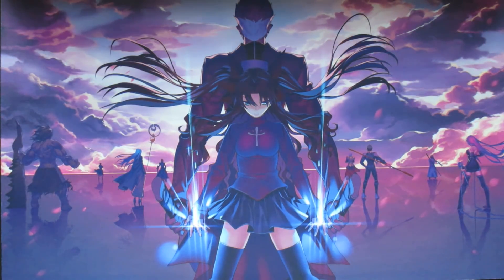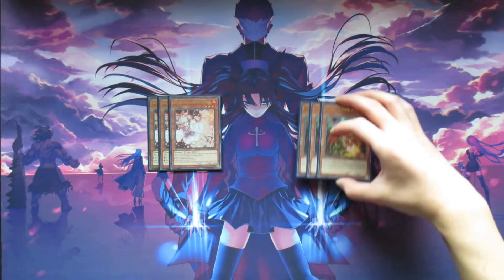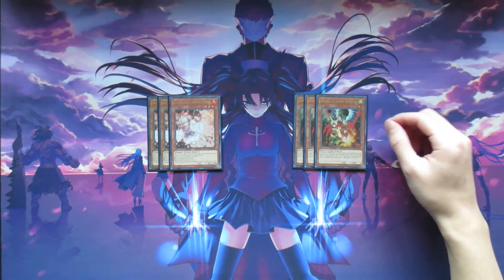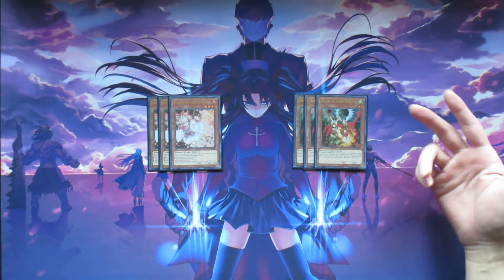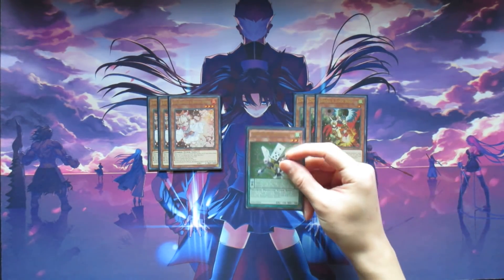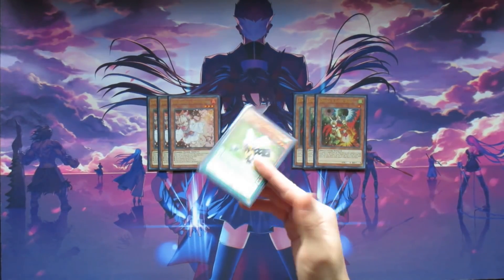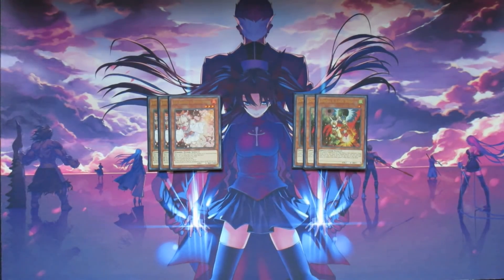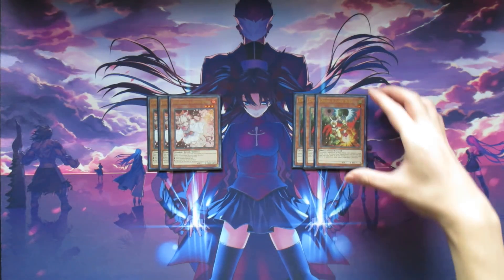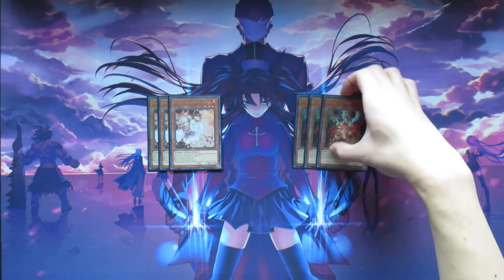Moving on from the monsters into the Hand Traps, we're playing three copies of Ash Blossom and Joyous Spring and also three copies of Droll and Lock Bird. Droll and Lock Bird is a Wind Monster, so if your Garuda banishes a copy of Droll and Lock Bird from your graveyard, you can activate Speedroid Domino Butterfly's effect and add that Droll and Lock Bird back to your hand to basically lock your opponent out of searching on their next turn. It's a really great interaction that came up a few times in testing.